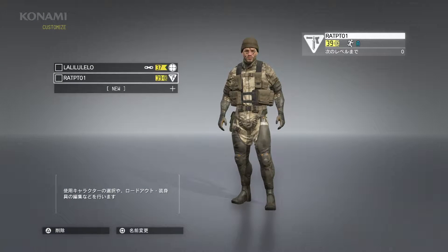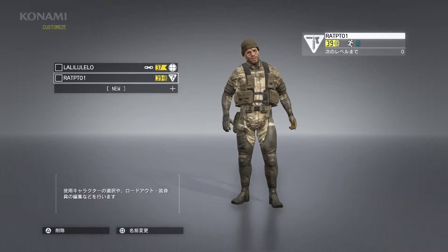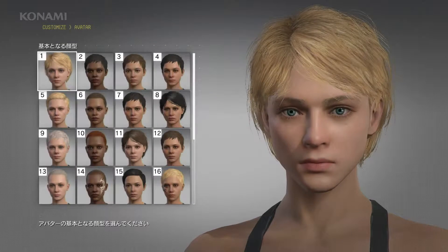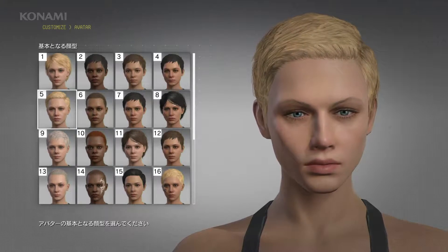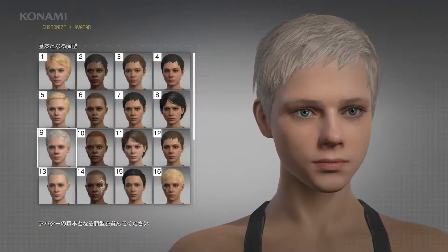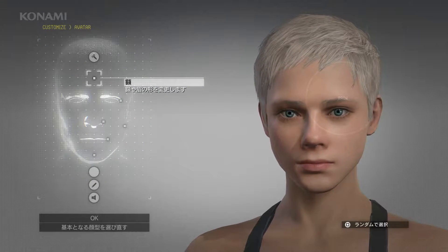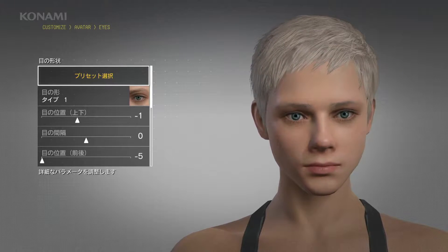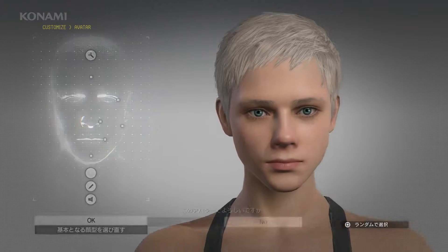For your player character, you can choose the avatar that you created at the beginning of Metal Gear Solid V: The Phantom Pain, or you may also create new characters if you wish. The character creation system is incredibly deep with many options as you can see here. And if we wanted, we could take all day tweaking things, but for now let's go ahead and go with this.